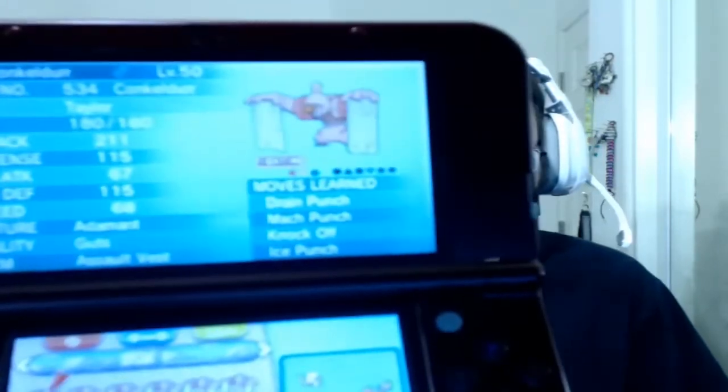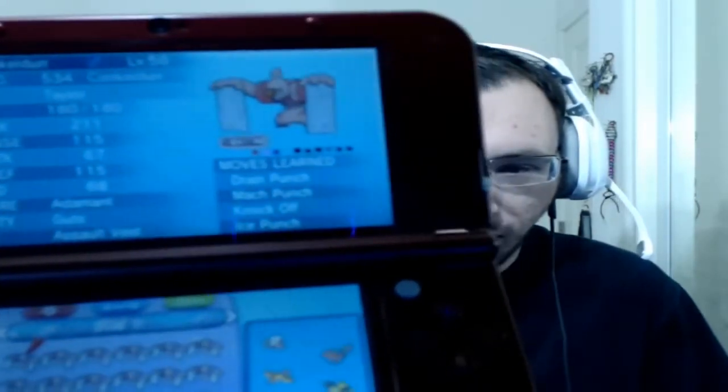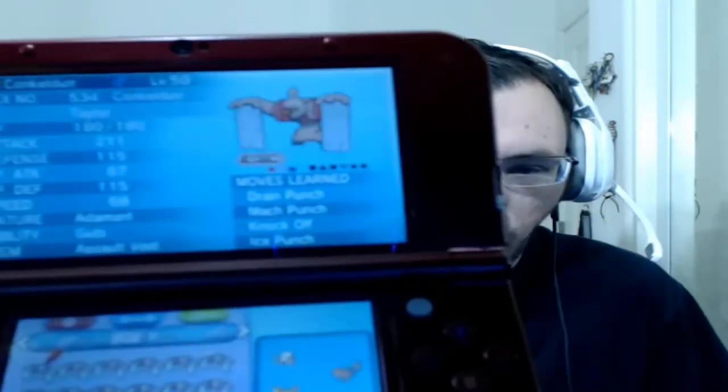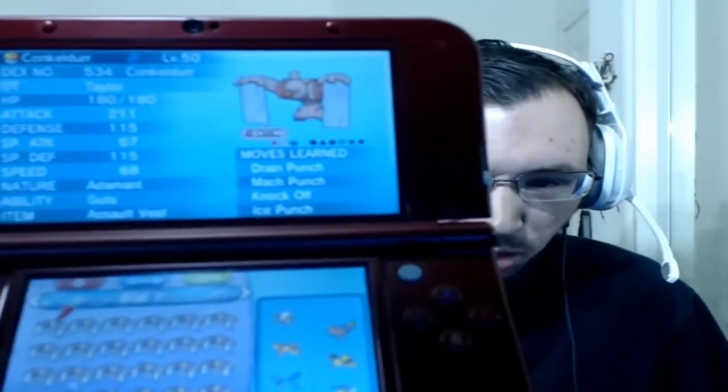First off, we have Conkeldurr, level 50. This one I didn't see on the list, but it helped to make the theme work out. Adamant nature with Assault Vest, Drain Punch, Mach Punch, Knock Off, and Ice Punch. Lots of punches.